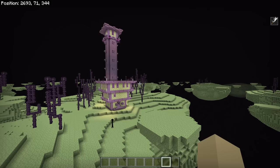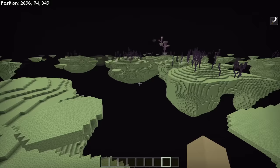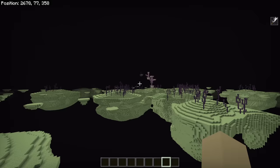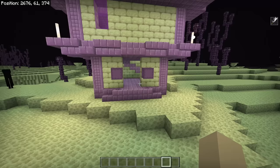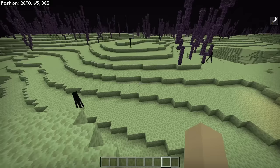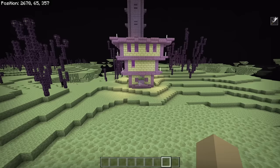You need to have beaten the Ender Dragon or gotten out to the outer End cities in some way, and once you do, any End city will work — it could be a tiny one or a big one. Every single End city has the two things you need: two shulkers right at the front entrance. Don't mess with them yet though, because you need to plan and set up the actual farm itself first — these guys get moved in last.